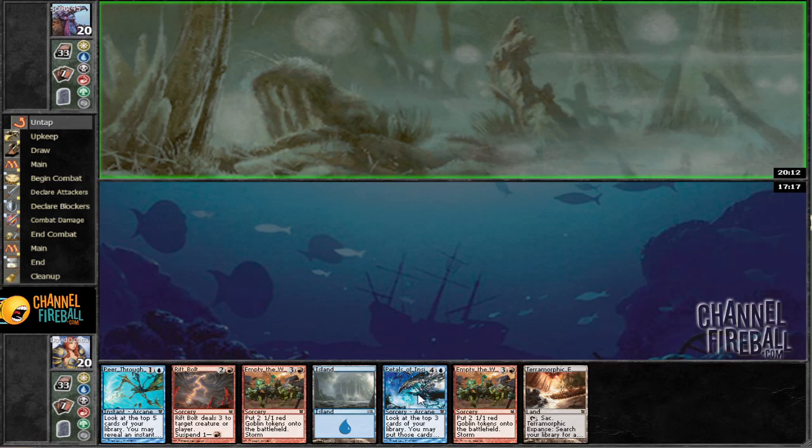We may just grind him out with petals into Dampened Thought. This hand is pretty stainy — to empty the Warrens, we just don't have too much, but his deck is pretty slow so I'm willing to keep this one.